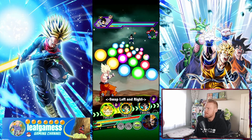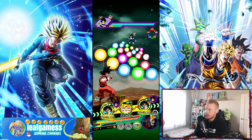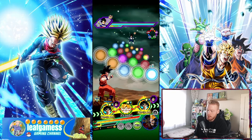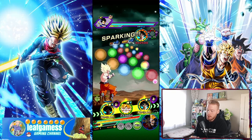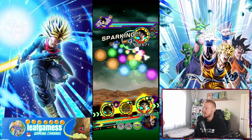We get our Goku's married support memory out of the way. This is turn one — we have AGL Goku in slot one, I'm gonna leave him there. We give orbs and my Goku at the end here gets a nice 18 ki.